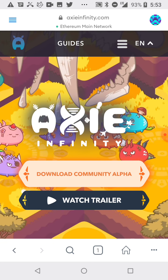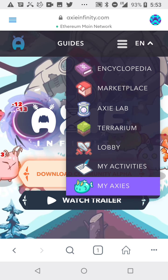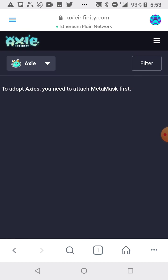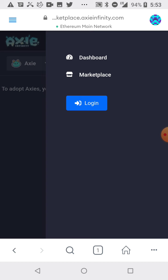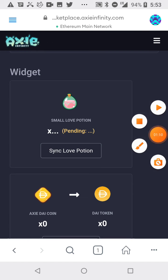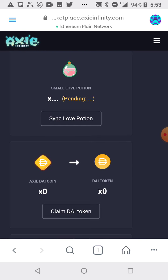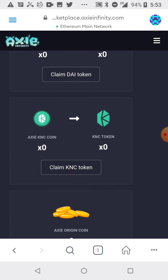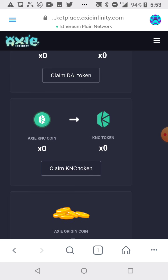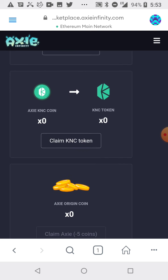I bought this new item on CoinGecko and it's related to this game. So I created an account. These are the rewards you can get if you win the battles — these love potions you can trade for Ethereum, these AXS coins you can trade for Ethereum, and these ANC coins. All of these are rewards you get in the game for playing.